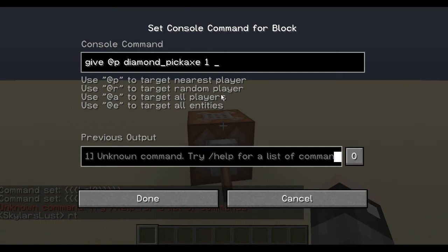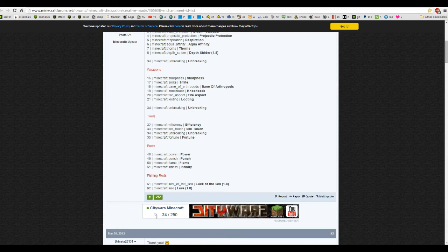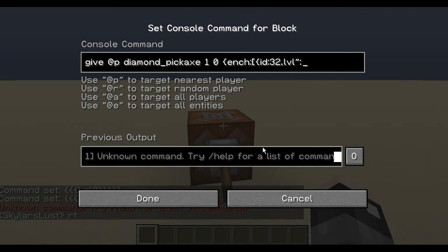Diamond pickaxe, one — how many pickaxes — and then the damage value. Zero will be a completely new pickaxe. If we want to add enchantments, you start with one curly bracket, then 'ench' colon, then a normal bracket, curly bracket. The ID is where the number goes — so we're doing 32, 34, and 35. ID 32 is efficiency — comma — then lvl, which is how strong it is.